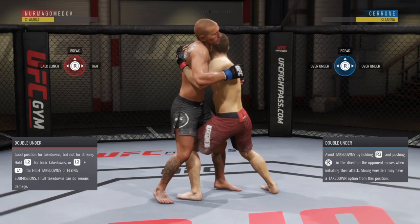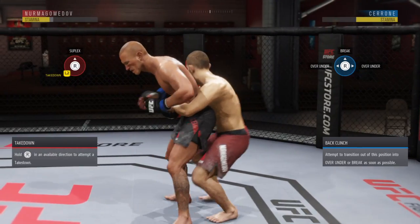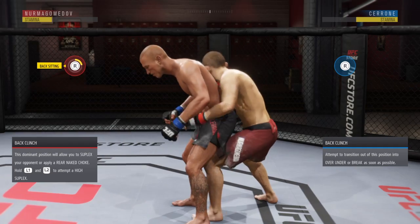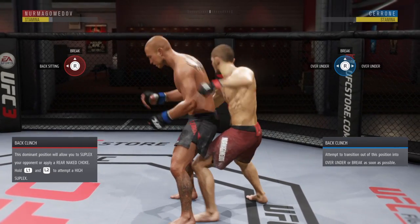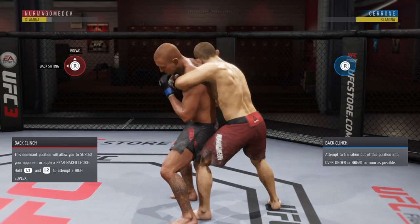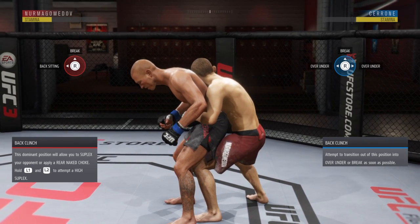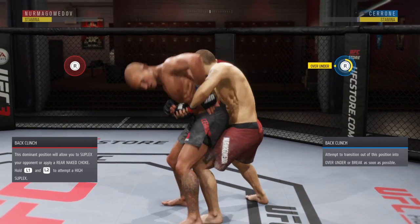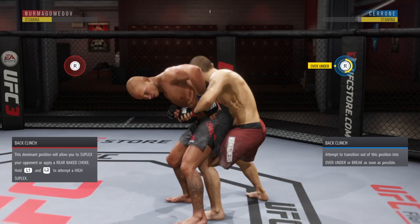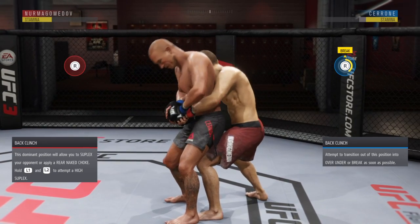Now let's go to back clinch. In the back clinch, he's going to go for a suplex — he'll step in and that's R2 and down to stop it. If he wants to go to back sitting, he'll reach that hand like he's going for the rear naked choke — that's R2 to the left. This is based off direction, so if it were flipped it'd be R2 to the right. If he wants to break he'll just let you go — there's no transition for that. As Donald Cerrone, he can go over-under to the left, spinning that left hand forward, or to the right — R2 to the right or R2 to the left accordingly.